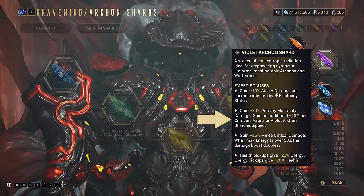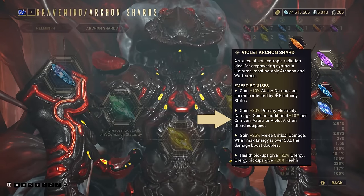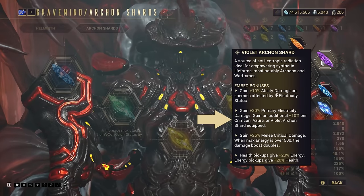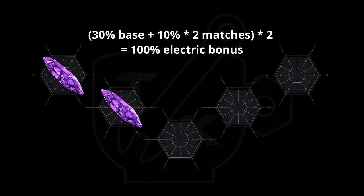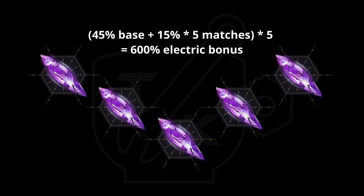This next Violet Shard option, however, is incredibly impactful. You get plus 30% primary electricity damage as a modded bonus, with that increasing by 10 percentage points for each Azure, Crimson, and Violet Shard equipped, including the shard giving this bonus in the first place. One shard gives a 40% bonus; two shards gives 100%, as both shards get plus 20% from matching colours; three shards gives 180%; four shards 280%; and five shards a staggering 400% bonus, or 600% Tauforged.